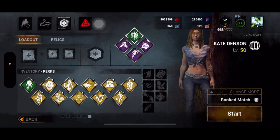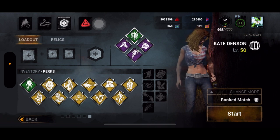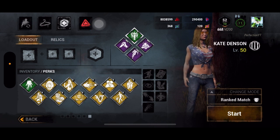Compared to PC, you gotta grind a lot by playing and playing. But on PC, you can play one match, use a blood point offering, and then use the blood points in the blood web to level up your character — even without playing a game.